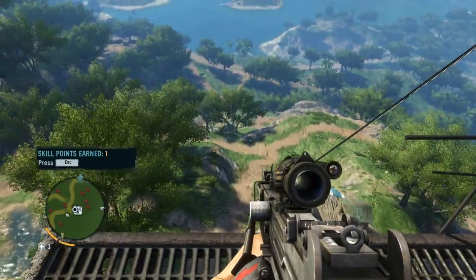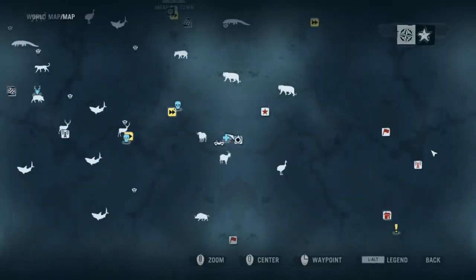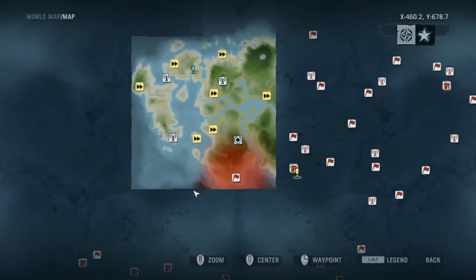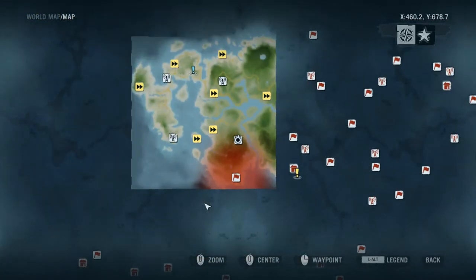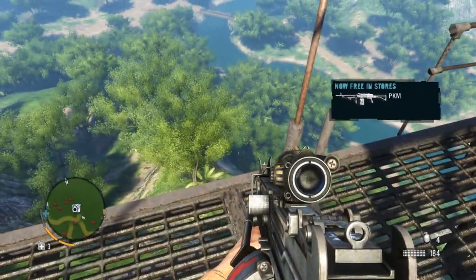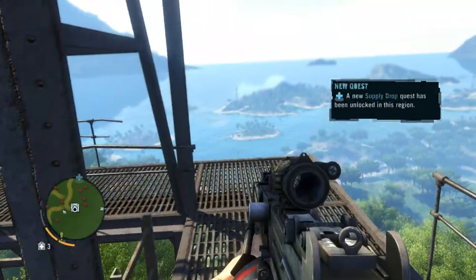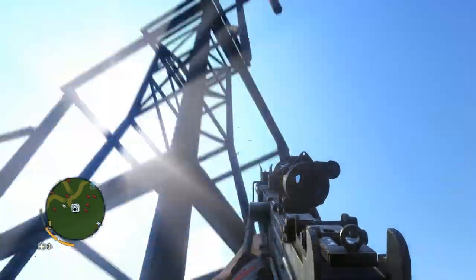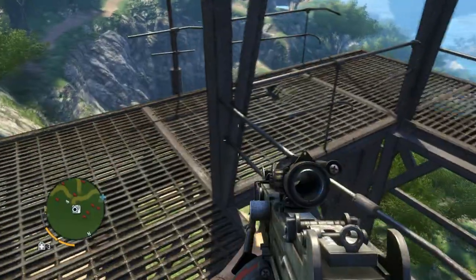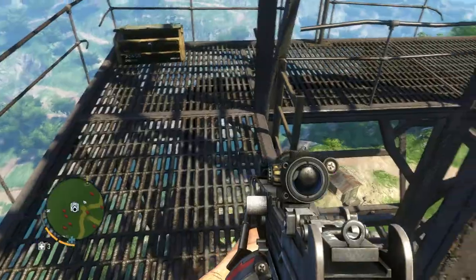Oh, look at all the red ones. Holy moose. Skill point earned. Oh yeah. So that should show us on our map now. We got 4 of 18. We only have a little bit of the world known. Wow, there's a lot to this place, isn't there? Holy cow. Should show us all the little goodies. There's a white flower - whatever that does for us. Time to get down alive somehow. There we go. Sliding down.